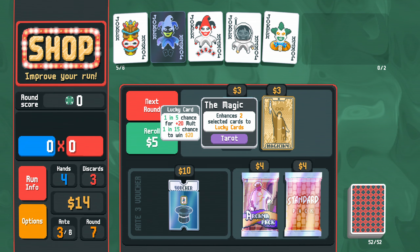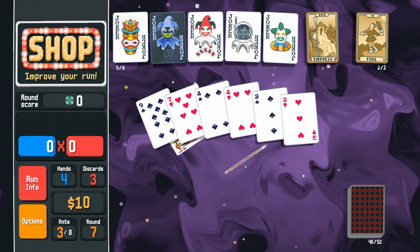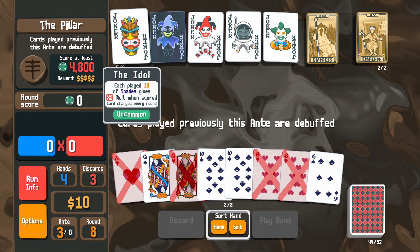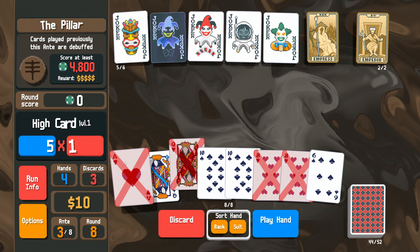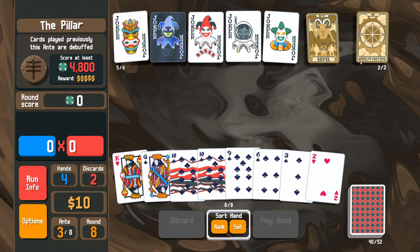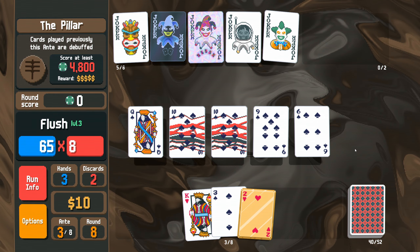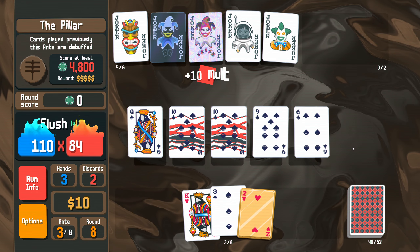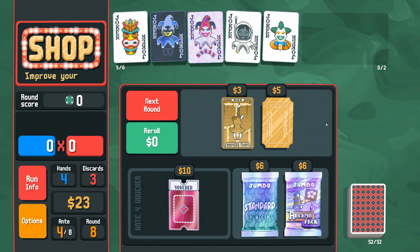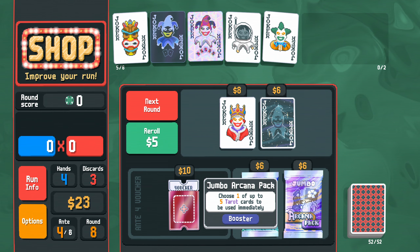I'd rather make more hearts or something. Diamonds are not going to cut it. Cards played previously are debuffed — you want the Ten of Spades. Our cash slowly increases: free rerolls, Barons, Constellations — all good stuff.